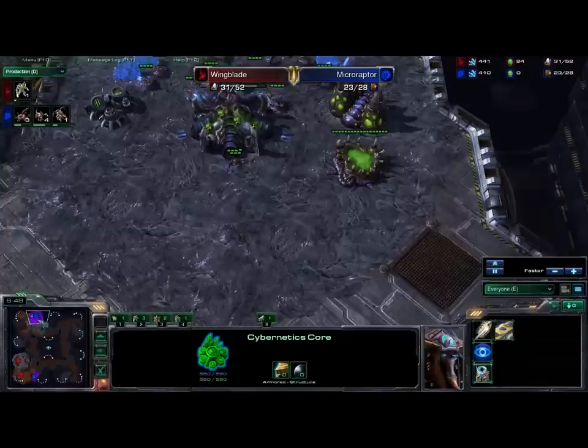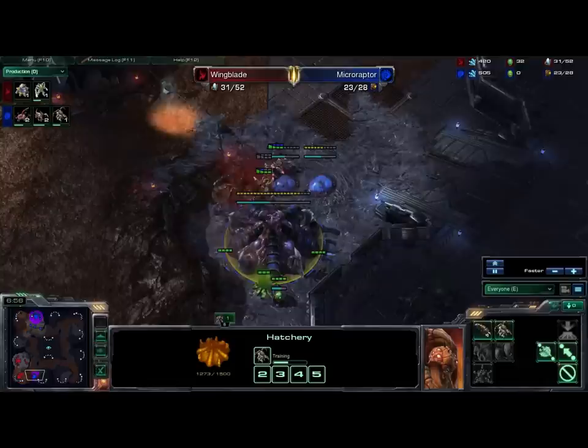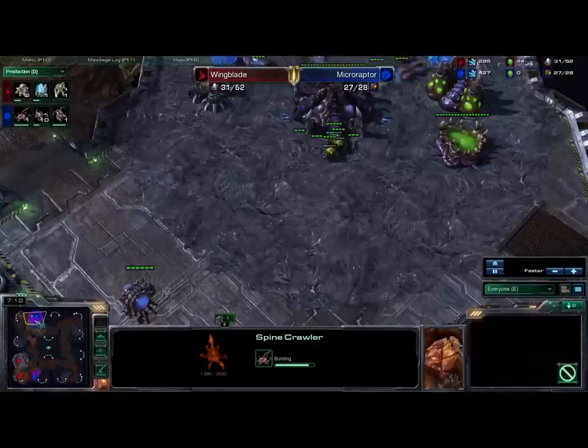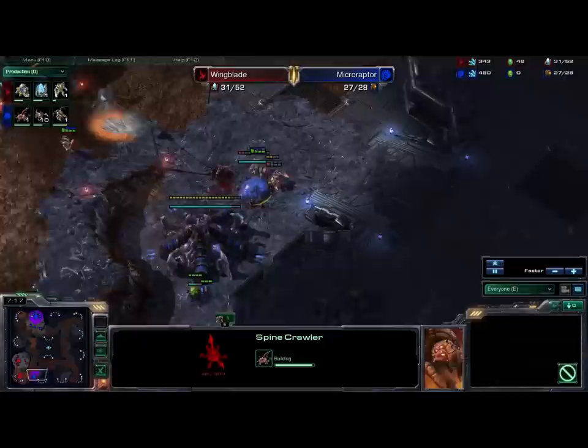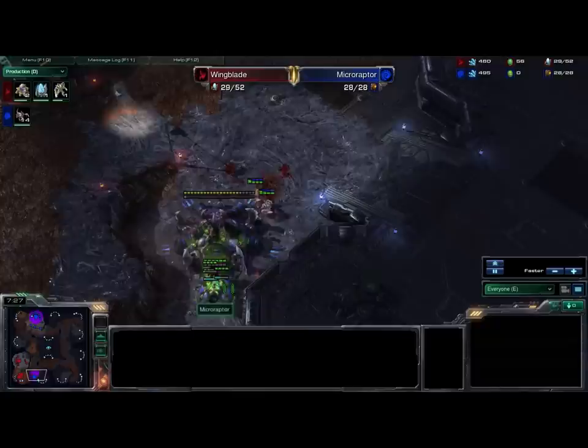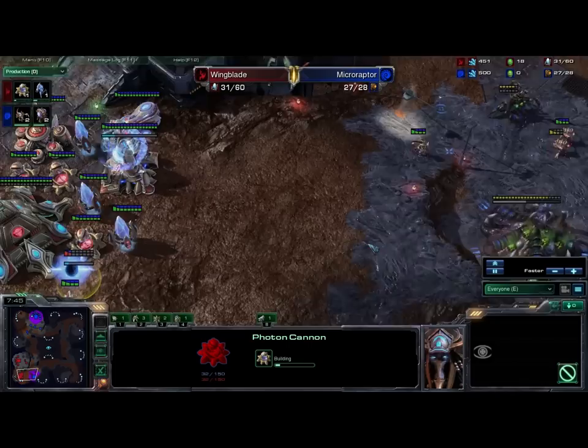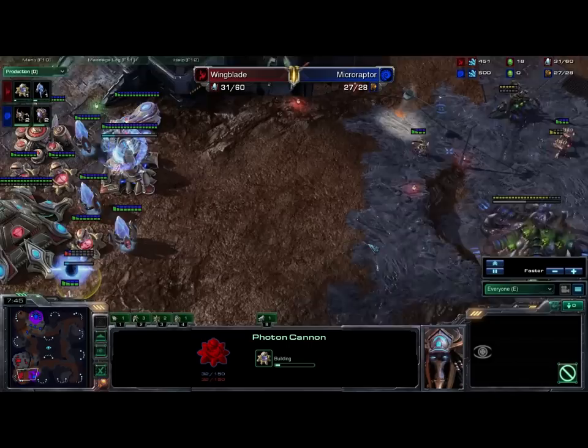You can see the Cybernetics Core is finished now. There is a queen down here at the proxy hatch, which is a very good decision — going to be getting some transfuses going. You can see he's not actually canceling these spinecrawlers, which is a bit of a mistake; he could be using all that money to be building zerglings or other queens, spreading creep and getting injects going. The spinecrawler does manage to get one kill right at the end there. The queen comes out and hits that inject right away. A couple of zerglings to get in the way of these zealots, while the queen does really all the damage. He's just throwing down a couple more Photon Cannons, playing it extra safe, with a stalker on the way, which is definitely a smart move.